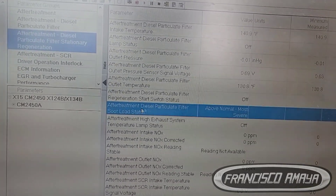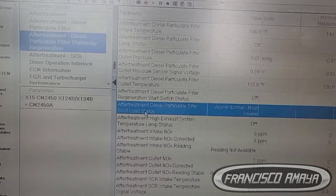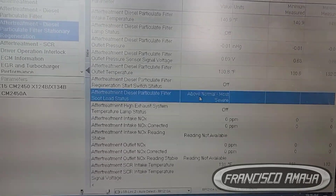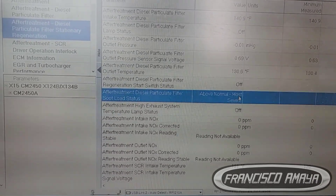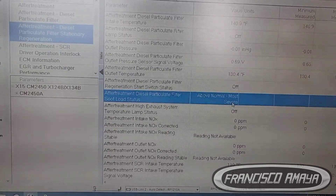We also have this reading: Aftertreatment Particulate Filter Load Status. It tells you where the filter load level is. When the system is working correctly it says 'Normal,' but in this case it says 'Above Normal — Most Severe,' which means it's at the highest level it should not be at.